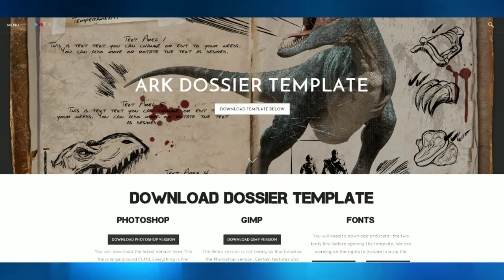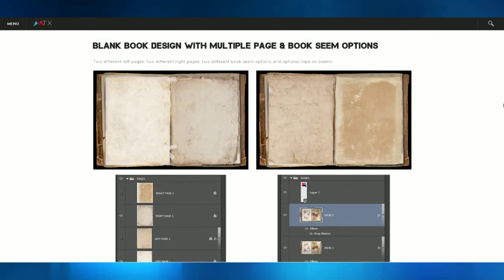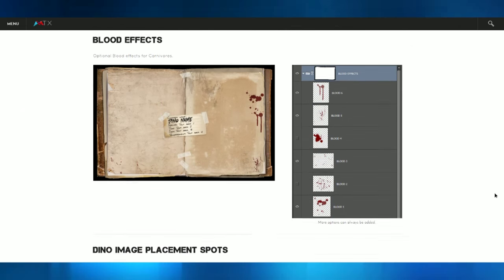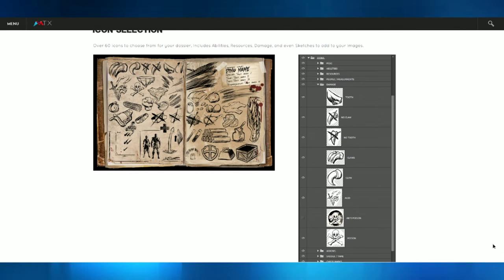You can make your own dossiers. I was pointed to this website which gives you templates to make really good dossiers that look just like the ones that Ark makes, and you can use different programs to make some really neat-looking stuff. As you see, you grab the book, you add any sort of designs you want on it, and then you get the name tag, the pictures, the little images that go along with it, and lots of other cool things that will help you make a really good-looking dossier. Go ahead and do that, and maybe next week I'll show off that one.